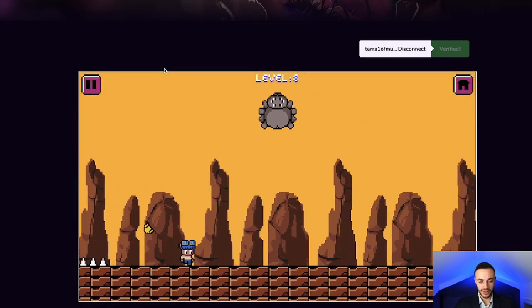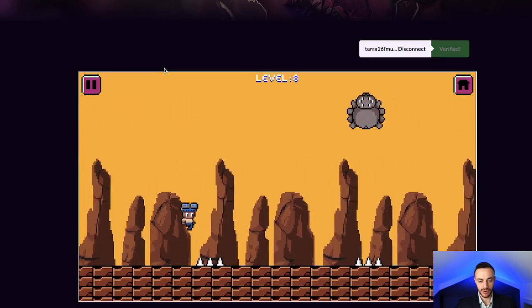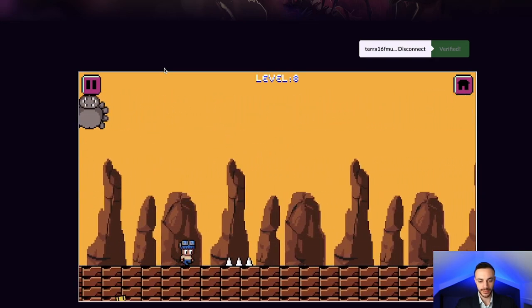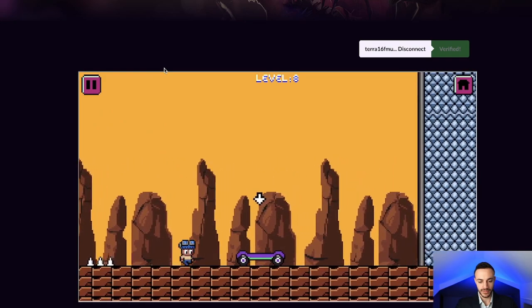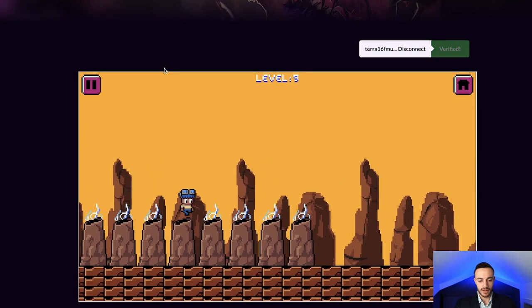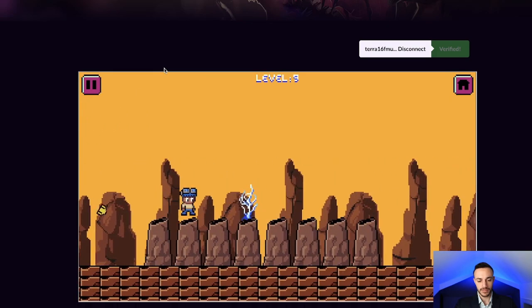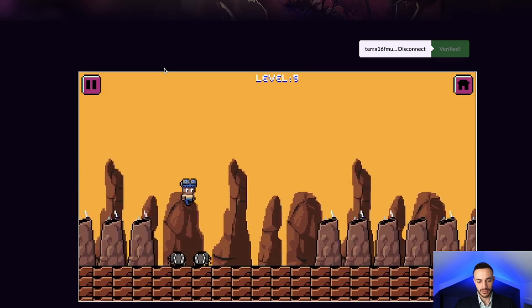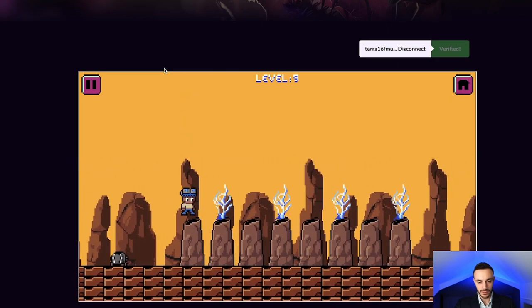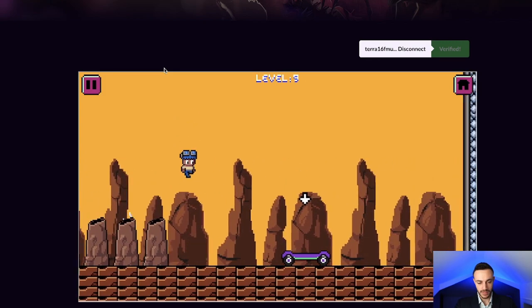For level eight, you have to be a little bit crafty. You kind of got to pause and just time these shots right. That's the hard part between spiders number one and two. Now you just can't hit the spikes — just time the jumps and you're good to go. Level eight complete. Let's move on to level nine. This is an easy one. Level nine complete.